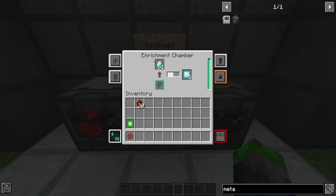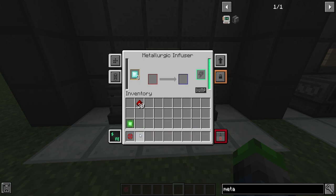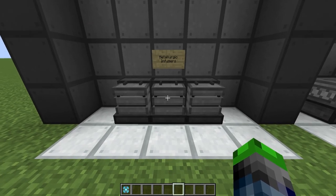Diamonds in the enrichment chamber give you enriched diamonds, which are essential for the mod. You put these into the metallurgic infuser — you'll probably need a separate metallurgic infuser to do this — but this will allow you to upgrade the infused alloy you have and make a reinforced alloy. This is essential for upgrading your machines to higher tiers.